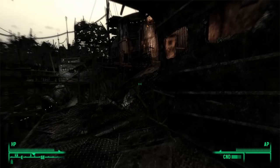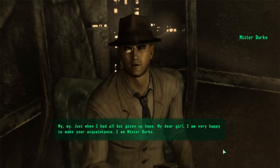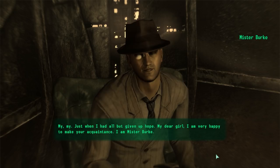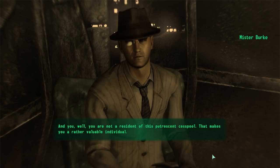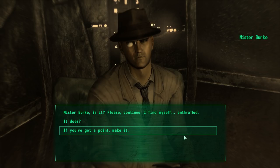To get the player home, we need to find a man named Mr. Burke in Megaton. We find him inside Moriarty's Saloon. He greets us: 'My, my, just when I'd all but given up hope. My dear girl, I am very happy to make your acquaintance. I am Mr. Burke. And you — you are not a resident of this putrescent cesspool. That makes you a rather valuable individual.' This is a man of class and refinement.